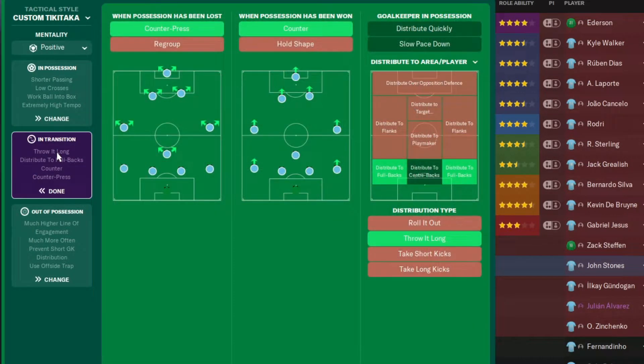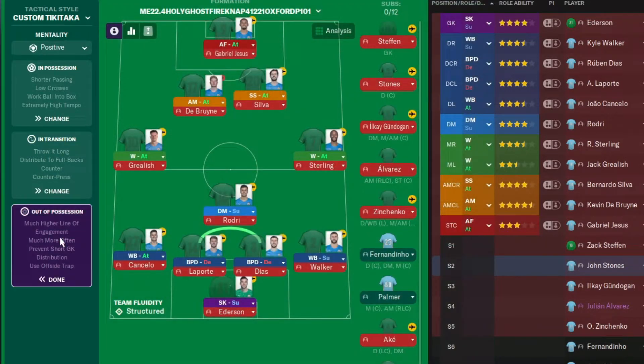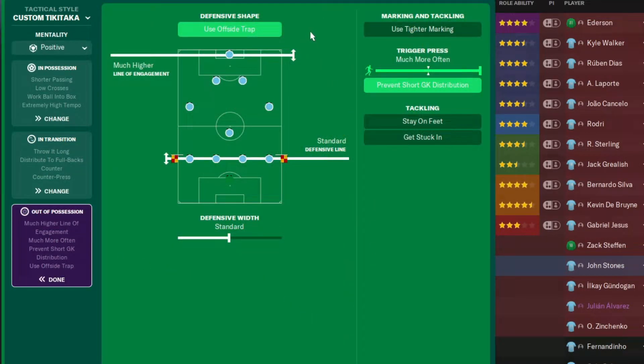Tactical style is a custom tick. Attacker mentality is positive. In possession: attacking width fairly wide, passing directness shorter, tempo extremely high, time wasted never, low crosses, work the ball into the box. In transition: counter press, counter, distribute to full backs, and throw it long. Out of possession: use offside trap, much higher line of engagement, standard defensive line.